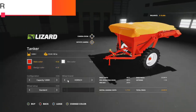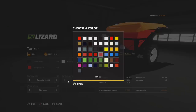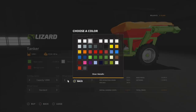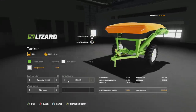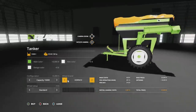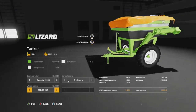Next is the Lizard Tanker Auger Wagon. This bad boy holds 12,000 liters to start with but can go up to 15,000 liters, and it requires 80 horsepower powered via PTO. Main color options include chrome and black chrome. Rim color options include tanker white, chrome, silver metallic, black chrome, and pearl white. Design color covers the auger wagon box. Wheel brands include Horse, Michelin, and Trelleborg, each with standard and reverse tire options. Probably going to go with the 15,000 liter configuration.